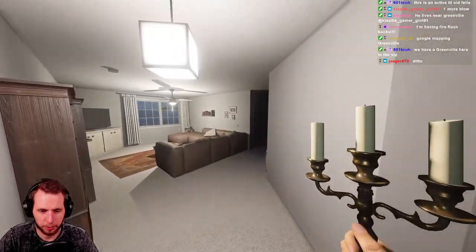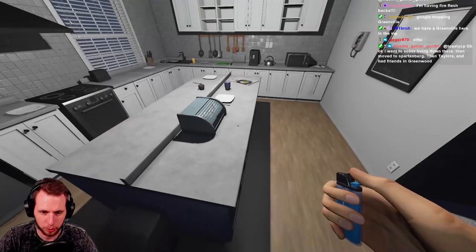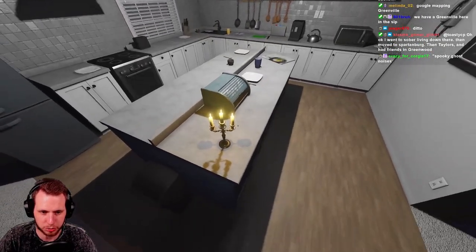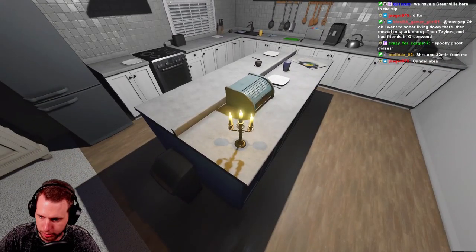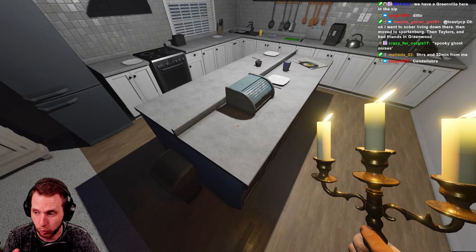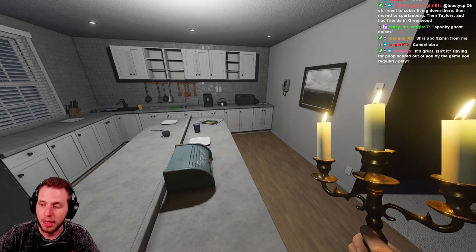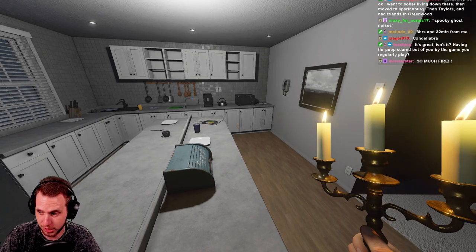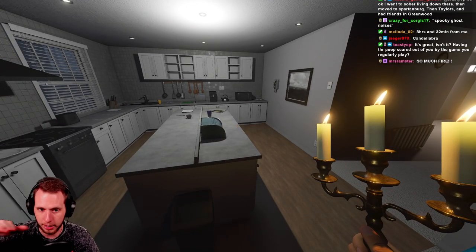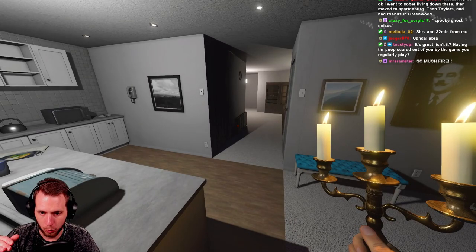Let me show you the tier two. In my hand we have the little chandelier — this is the tier two candle. We have our lighter, and just because there are three candles on it doesn't mean anything, that's just the design of the tier two. The tier two candle lasts for five minutes versus three minutes with the tier one. On top of that, the tier two gives you 50 percent passive sanity drain prevention.